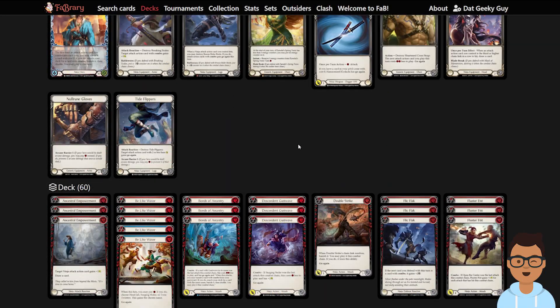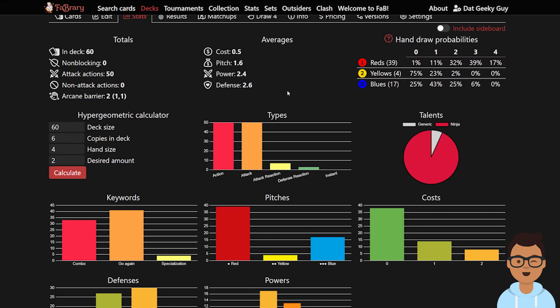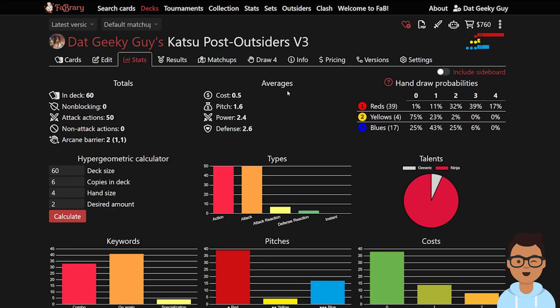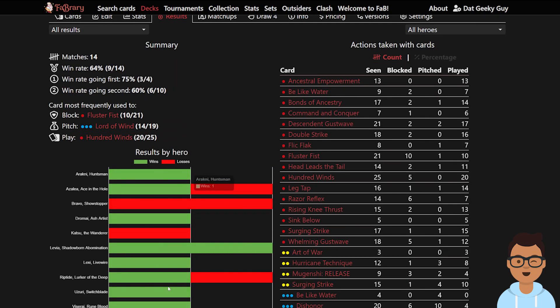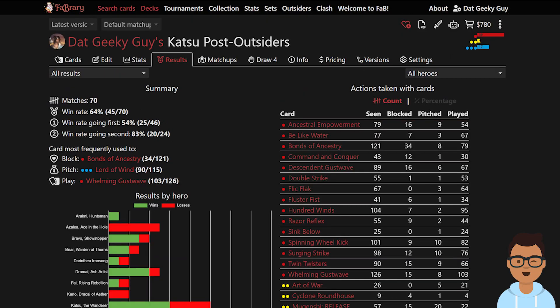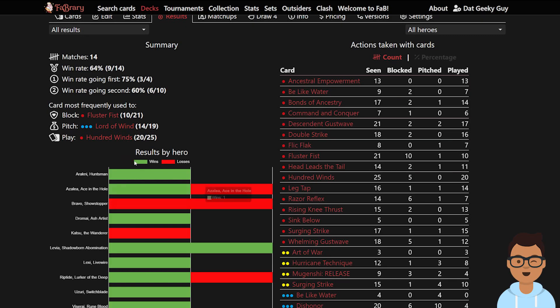That's basically it — those are some of the tips I can give. Hopefully your matches against Azalea go better after this. I recently tried version three of my deck, which I'm going to publish a deck tech video for very soon, but I'm still in the midst of testing. I had a win against Azalea but it was really close, and I lost against Bravo. I've only played 14 matches so far, which isn't enough as a sample size. Previously before releasing my deck tech, I played 55 matches on version one and 70 on another, so 14 is not yet reasonable.